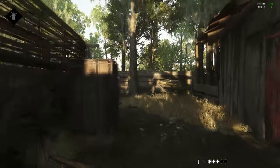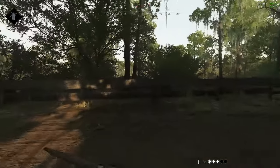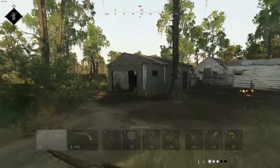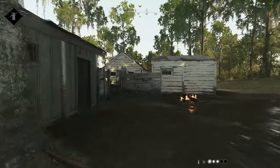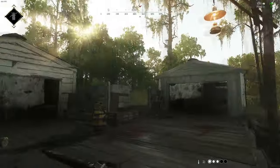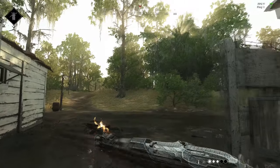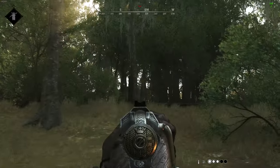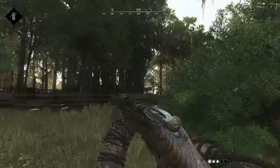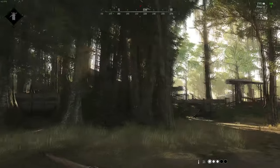This way is probably the best way to push. I like to sometimes push from this way even though I very rarely do it — probably the best way. From here, ain't nobody shooting you from anywhere. Once you get up here, you'll obviously have to watch there, the window, and up there. But that's why you have multiple teammates. Unless you're solo — solo's a whole different story. Maybe I can make guides on that later.